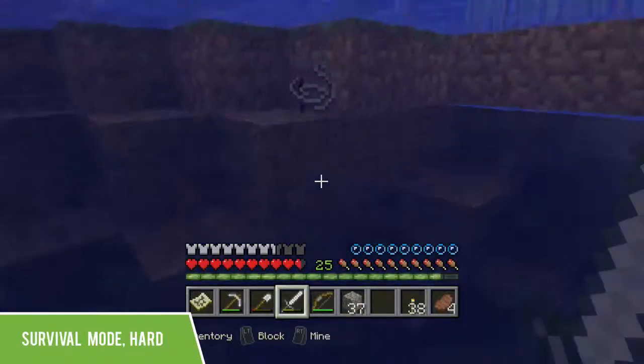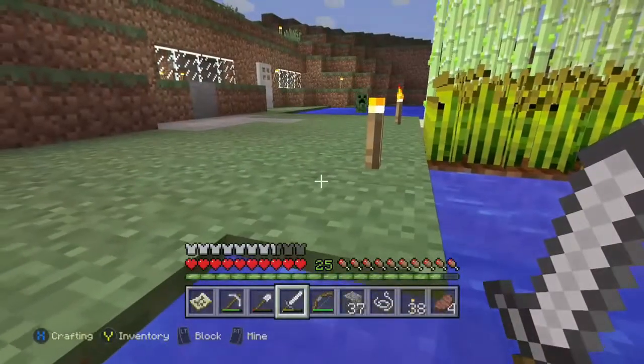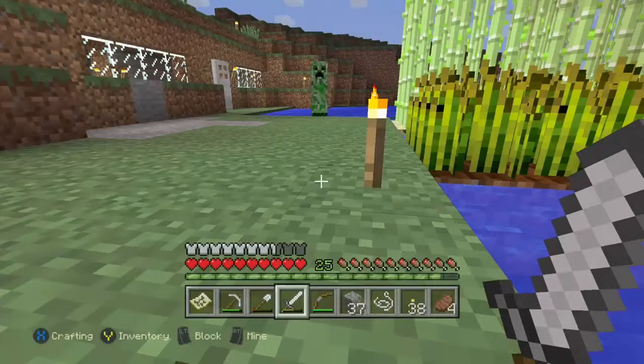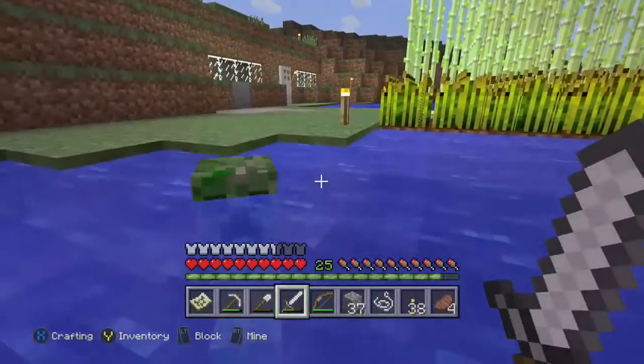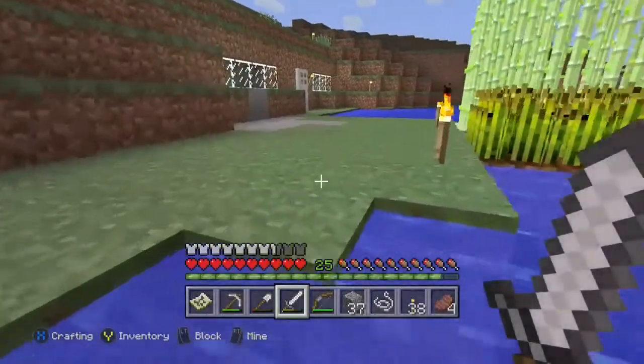I'm playing hard survival right now. You'll need to be in some water — it can be as little as one block deep — and then you'll want to bait a creeper over to you. This is useful if you come out of your house and there's a creeper there. You'll want to let him get in the water and blow up, and as you'll see, he does no damage to you or the blocks around him.